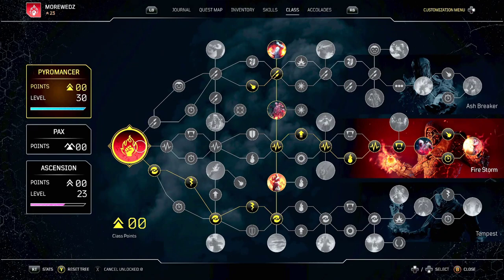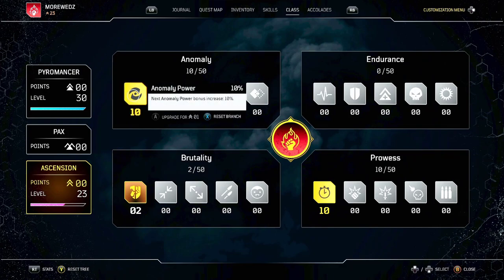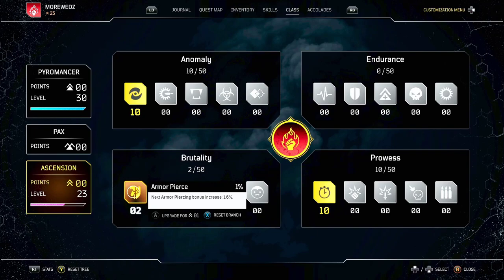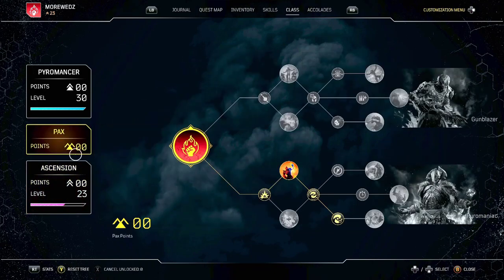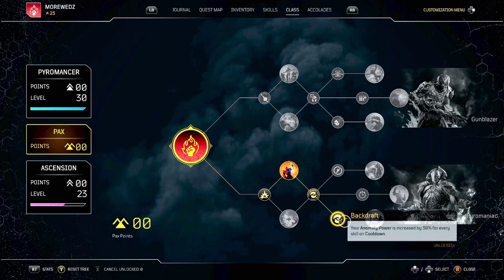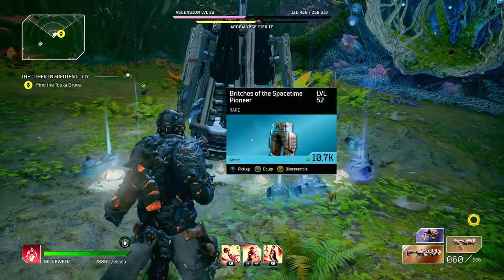For the class tree, just copy the layout I showed — it's what you need. For the ascension, max out anomaly power as much as possible, max out cooldown, and put as much armor piercing in as you can. For the perks, take the bottom ones that synergize with the build. As you get more points, put them where they make sense, and you should be good to go.